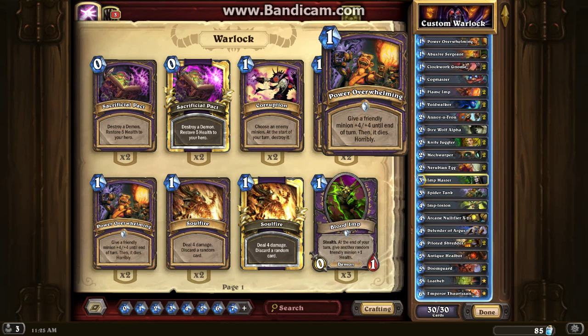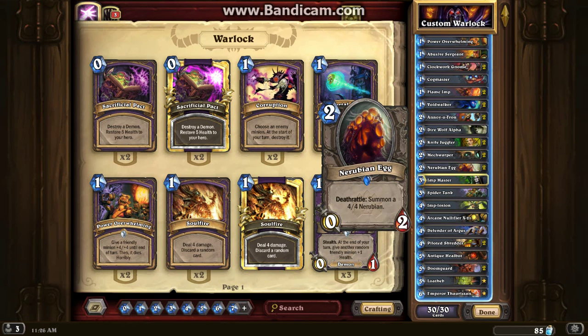Power Overwhelming costs 1. It gives plus 4/4, and then it dies horribly. I use this as a major trade-up — I can drop a 1-drop and then trade up to quite a big value for just 1 mana. One of the best combos I use in this deck is with the Nerubian Egg. It's a 0/2 with the amazing Deathrattle to summon a 4/4 Nerubian.